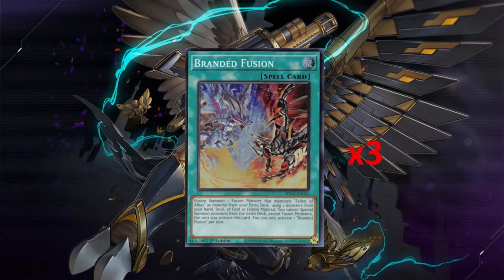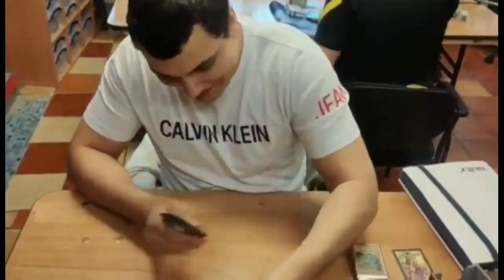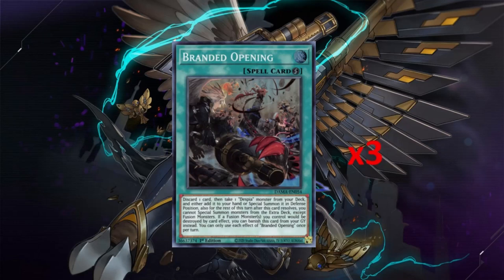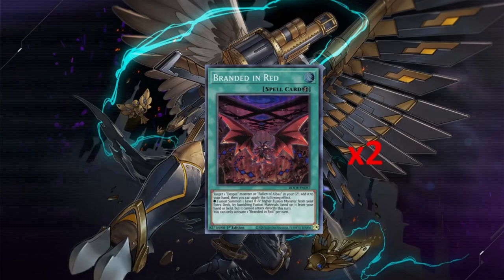Three Branded Fusion - because you need to run three. This card is nuts, need I say more. Three Branded Opening - this card is insane. I don't know why it's expensive right now; eventually it will get reprinted and everyone will laugh, like with Aluba. Until then you have to run three. It's a searcher and it's essentially three more copies of Aluba than you need.